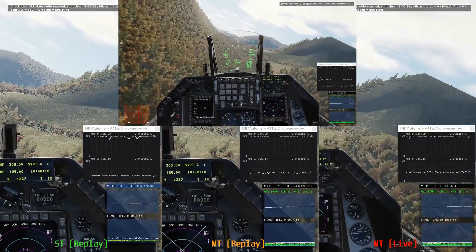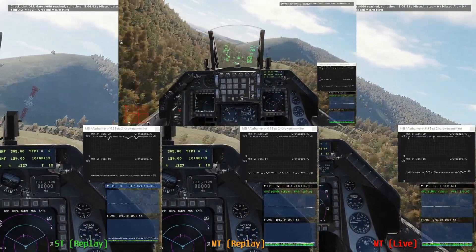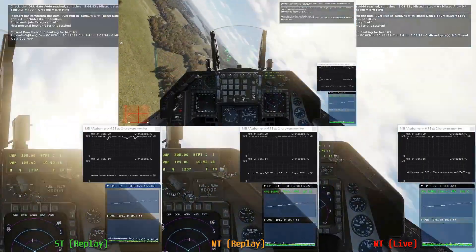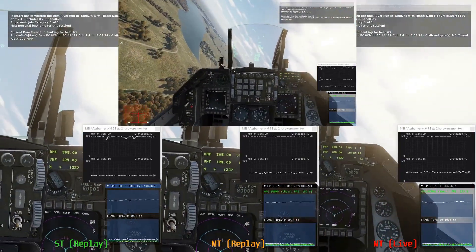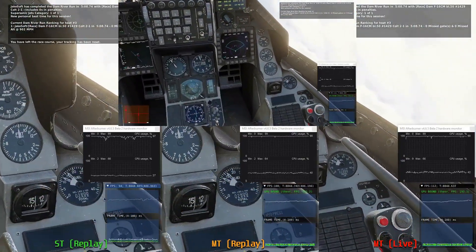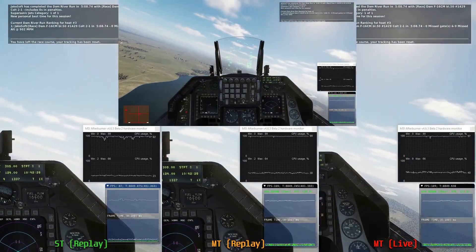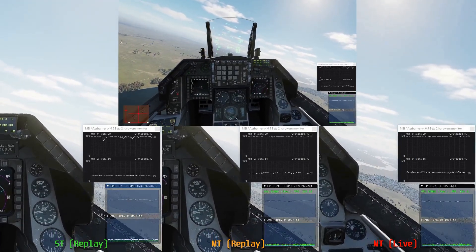As we exit the dam loop and start to climb to altitude, the GPU becomes a little bit less of a factor and you'll see the frame rates spike — and they spike higher for the multi-threaded than for the single. This is where you can start to extrapolate that if I had a more powerful GPU, the gains I would see would likely be more significant.